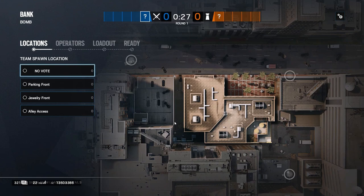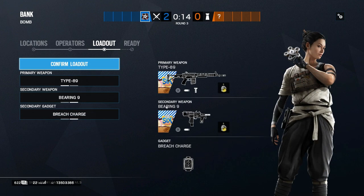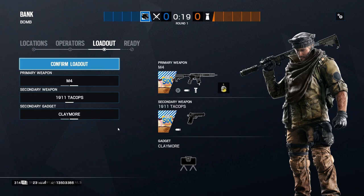Firstly there are two operators that are going to be key here, both of them hard breachers. Thermite is going to be your main way to attack the site, so once again it is vital you are able to protect him until the execute. You're also going to need a hard breacher for the hatches — either Hibana or Maverick. Hibana is always a safer bet as she can open three hatches over Maverick's potential two, but if you run without a Thatcher or if Hibana is banned, Maverick can work in a pinch.